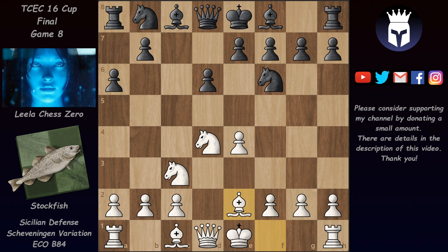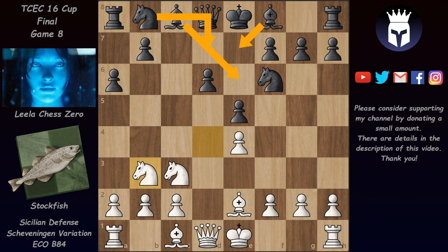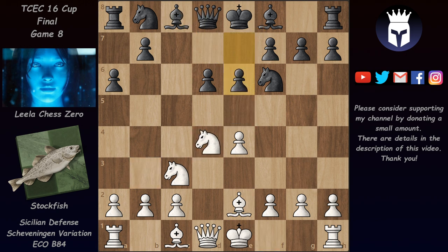One of white's options is bishop e2, and here the main move for black is e5, chasing this knight back and then developing the bishops to e7 and the light square bishop to e6, followed by knight d7. This is the main idea for black — how black deploys his pieces in the Najdorf. In this game, instead of e5, we have e6, and now we have a Scheveningen structure where the light square bishop of black would like to be on this diagonal.